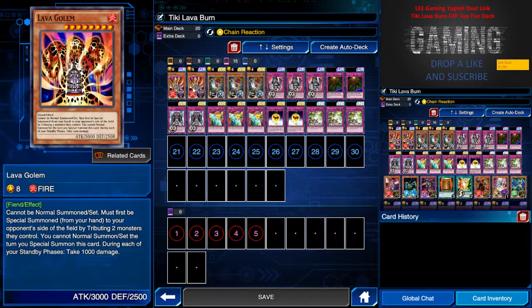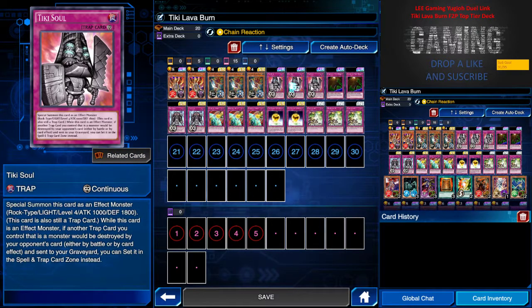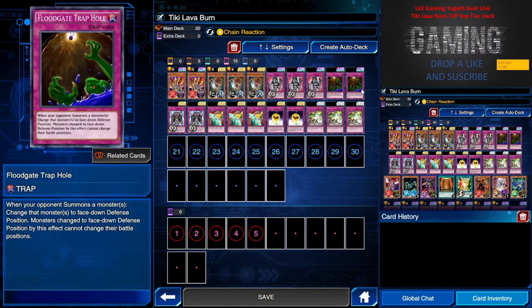Let's go through the deck: two Lava Golems from the Marik event, three Amazon Swords Woman from the PP reward or by farming Mai, three Tiki Soul from the card trader, and two Front Gate Trap Hole.